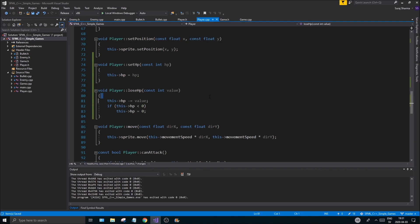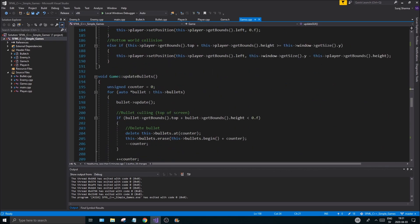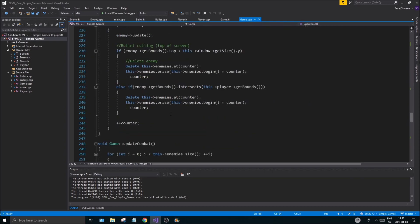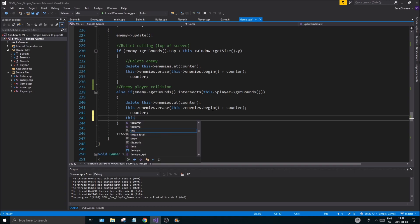Next step: make sure the player actually gets hurt by enemies. Anytime an enemy collides with the player — you can see this is the world collision, but this is update enemies — we need to handle the enemy-player collision. Any time this happens we need to call player->lose_hp.